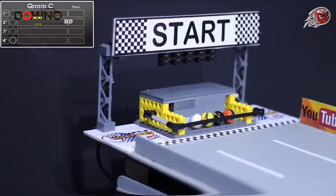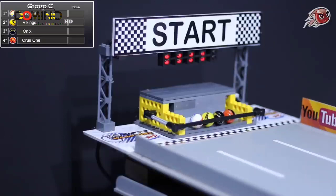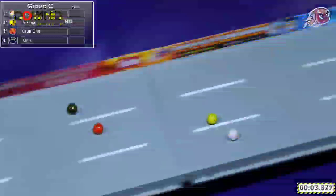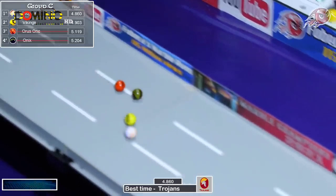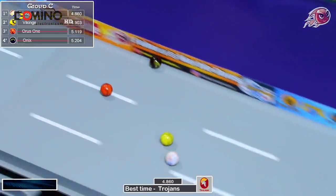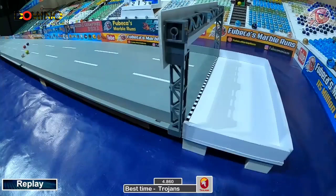Moving to Group C: the Vikings, the Trojans, the Onyx, and the Oris-1. They come out of the gates. It looks like the Trojans and the Vikings in the lead with a pretty big gap — it's the Trojans leading wire to wire. Over two-tenths of a second between second and third; it was never close. Oris-1 finishes third, Onyx fourth, but neither will advance. The Vikings take second place, and they both advance into Semifinal B.